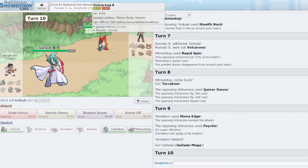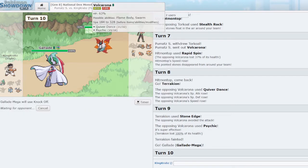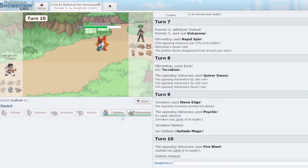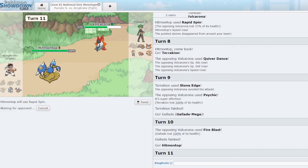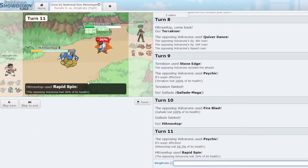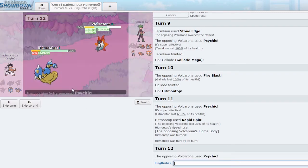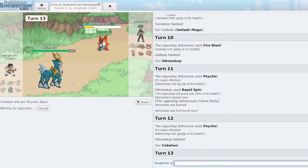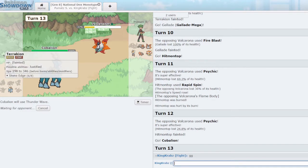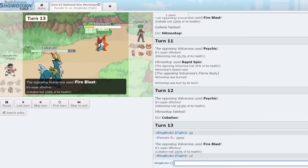Gallade Knock Off — knowing my luck we get Flame Bodied anyway, and yes it happens. That is very unfortunate. Perhaps I should have stayed on Hitmontop and Rapid Span twice, but I knew a Flame Body was coming. GG to my opponent — pretty unfortunate loss there. With that we pause and be right back.